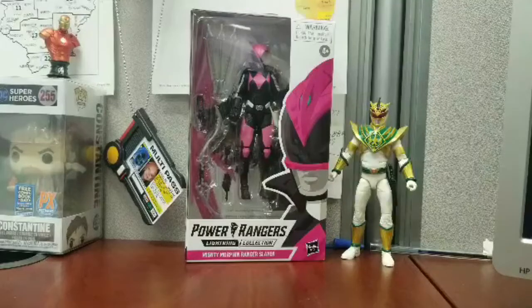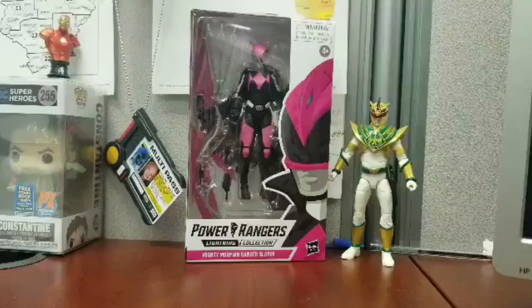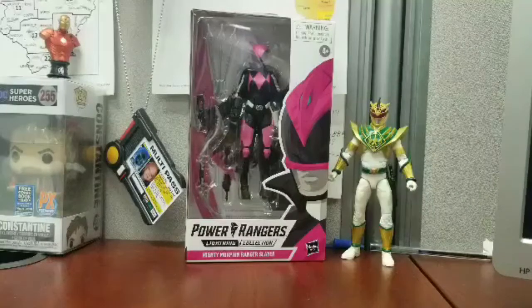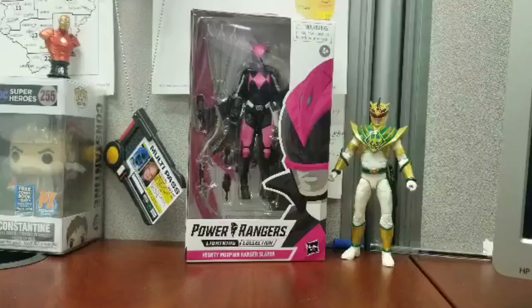And Kim probably fainted because that's what she did a lot in the show. Next, he killed Billy and stole the black, yellow, and pink coins, creating armies with them. Also, Kimberly fainted. Embarrassing. The Rangers, now powerless, created the rebel group of the coinless.